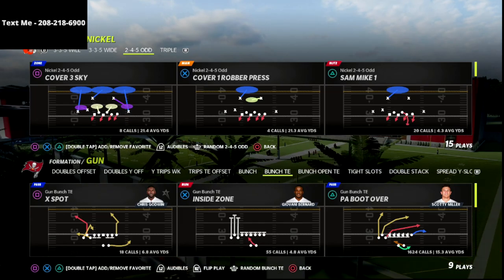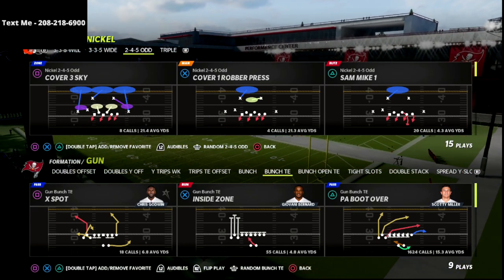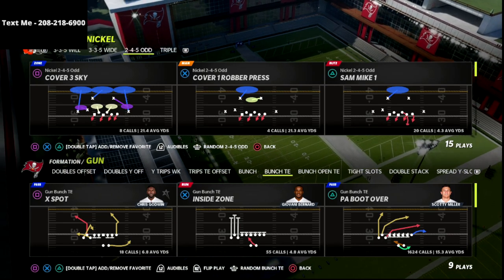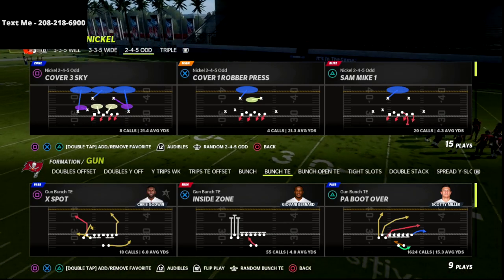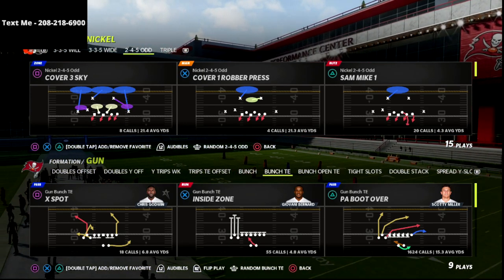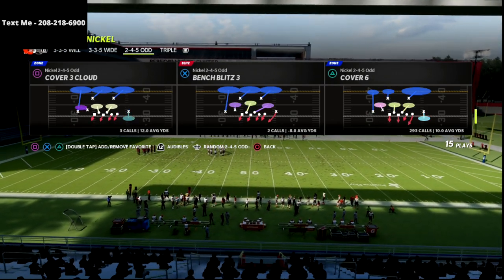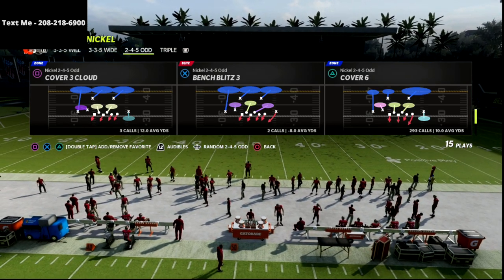Bunch tight end is really hard to defend. The number one player, Peeveover, shows how hard this is to stop. Bunch tight end together with bunch is probably the best offense — boot over is so dominant and so hard to stop because it requires so much from your user. We're going to show you how to stop this out of the Nickel 2-4-5 Odd, and we'll be using Cover Six, which is rapidly becoming my favorite defense in the game.